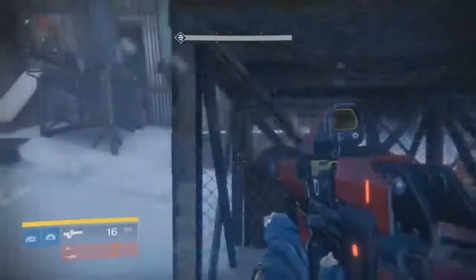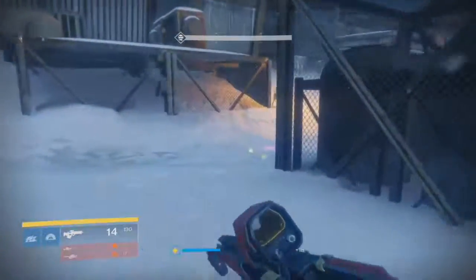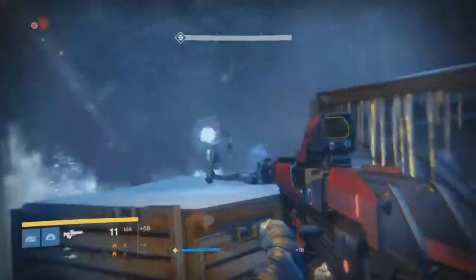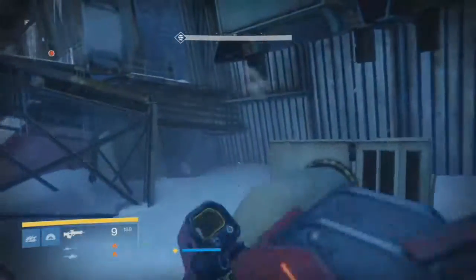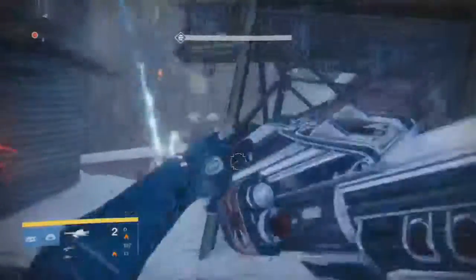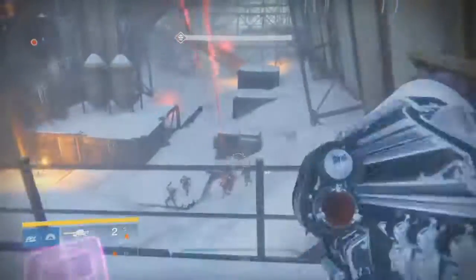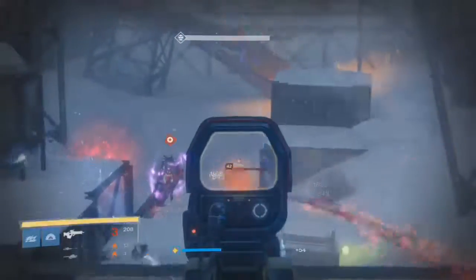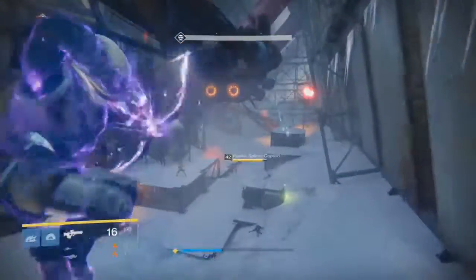This is actually footage after I got the Khovostov — I'm just doing the story mission all over again to show you. Basically, you kill the captain, then your ghost gets a little nostalgic and wants to chat with you. Then you go all the way back to the Fallen cache where you killed that Servitor and got the Schematics — or if you didn't have the old Khovostov, the common version.